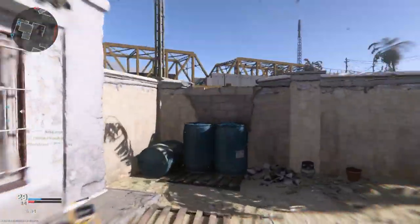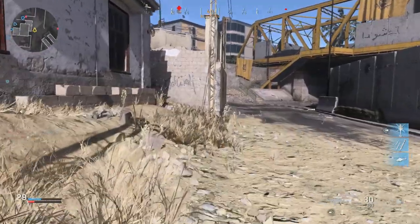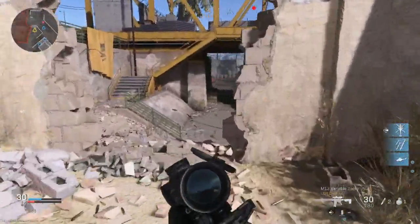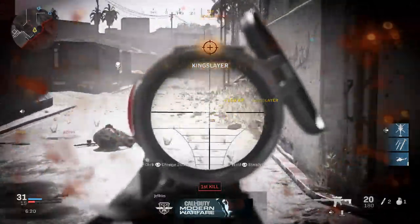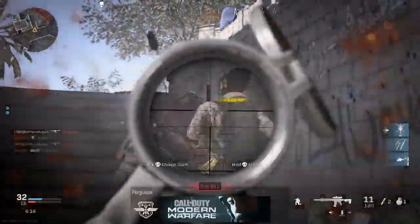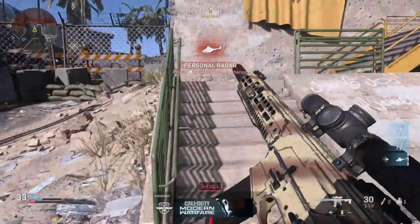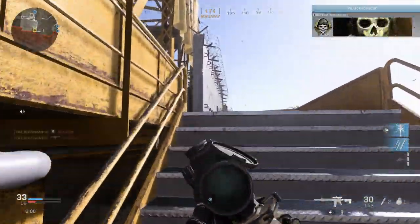Unfortunately in-game, the .300 Blackout rounds don't really increase your damage overall — mainly just at range it'll help increase damage. That's kind of the downside to this build, making it tough to really use. You can see at these close ranges that burst firing worked out pretty well. You can't get away with fully auto, but at close ranges it's manageable.